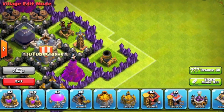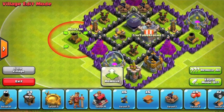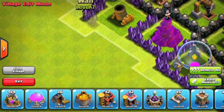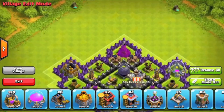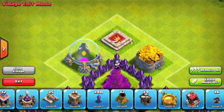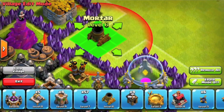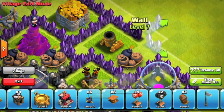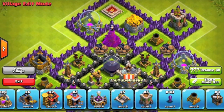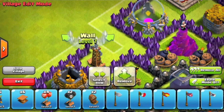Since you're farming for dark elixir, your storages are more towards the outside. When farming, you really want to set your mind to farm for either gold and elixir or dark elixir, because if you try to protect both normal resources and dark elixir at the same time, it becomes really hard. You can't have all your resources and your dark elixir near the center — there just aren't enough walls for that. So you either go for dark elixir or you farm regular resources.